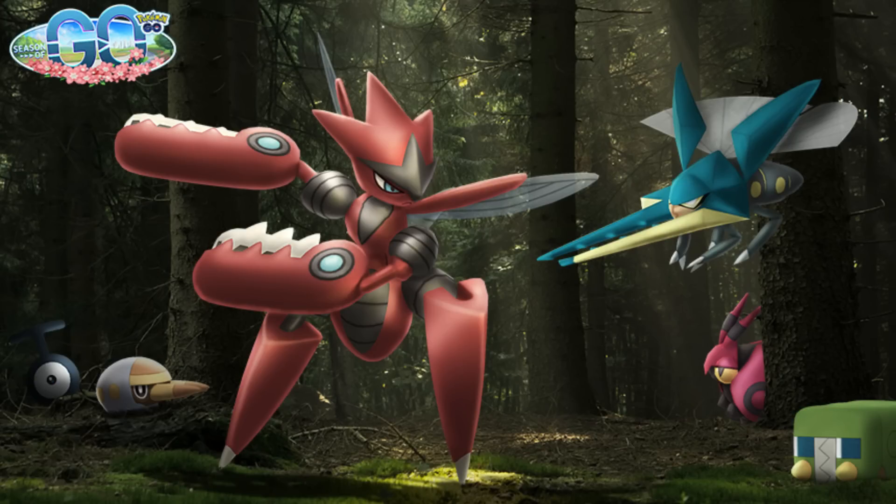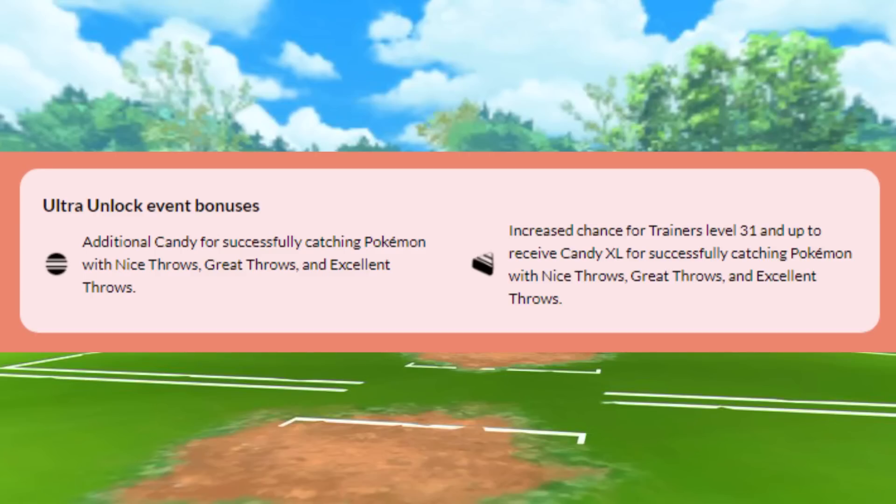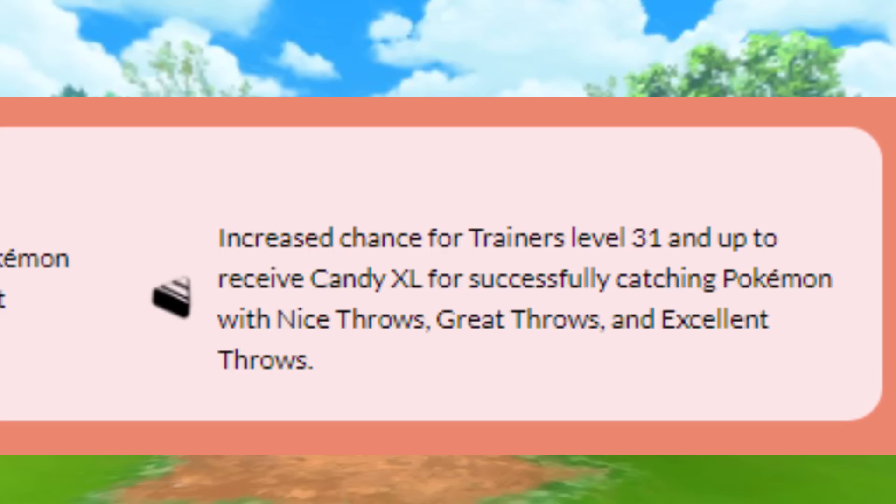With the Bugout event, we'll also be seeing Mega Scizor come to raids, which is a really cool Pokémon. We'll also have an increased chance for trainers level 31 and above to receive XL Candy for catching Pokémon with nice, great, or excellent throws.